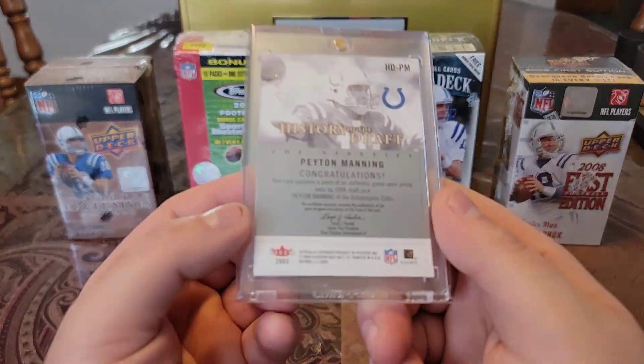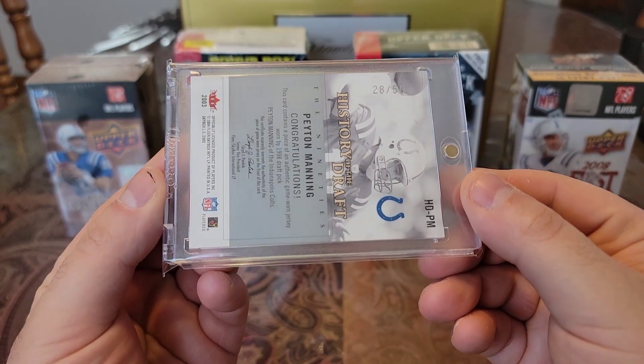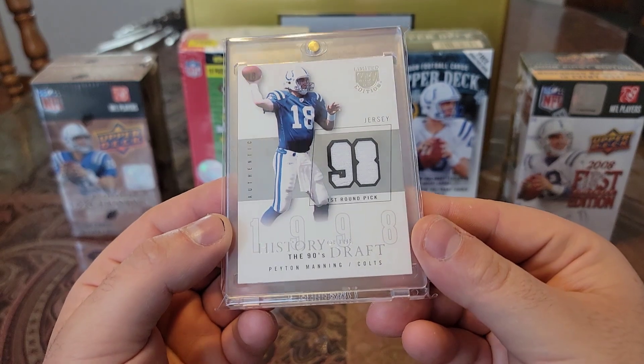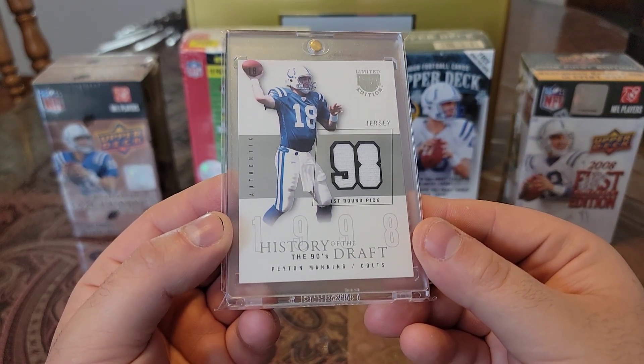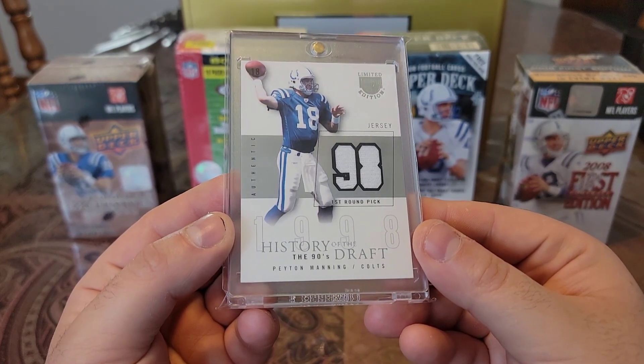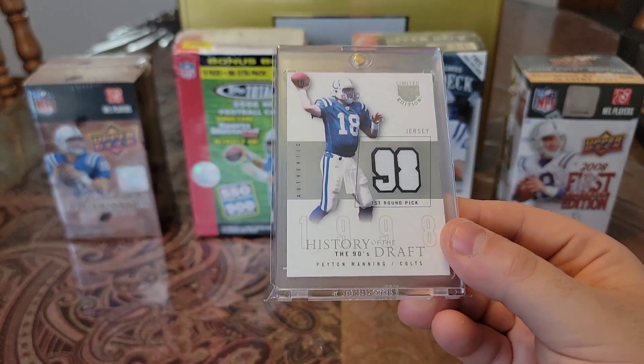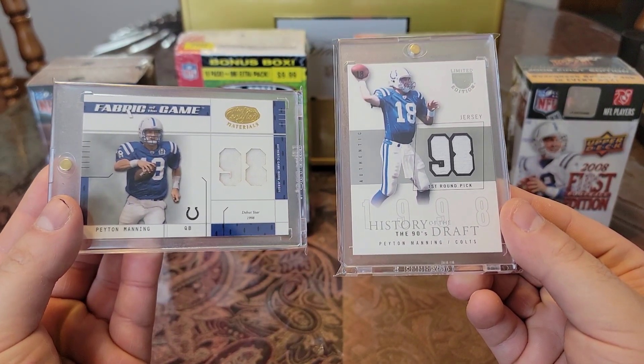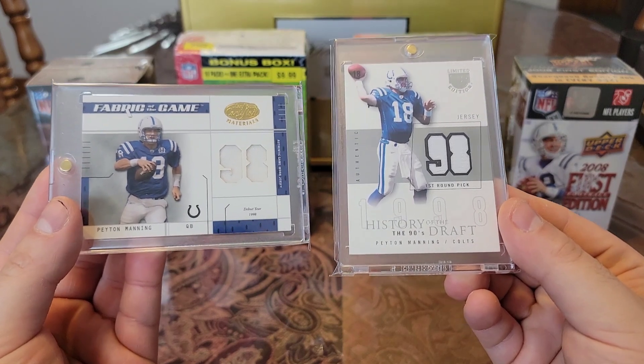Then we have an O3 Fleer Skybox History of the Draft, numbered to 50. Check this baby out. Limited Skybox. Love the 98 cutout. So we have this one and we have this one. They look great together.